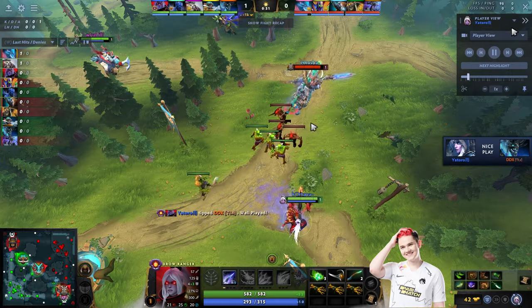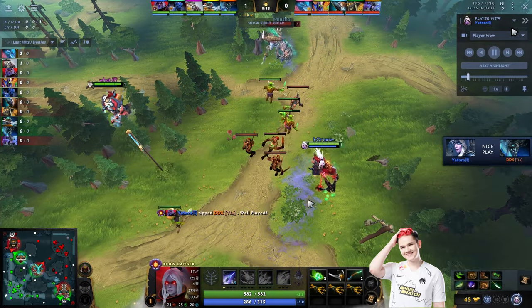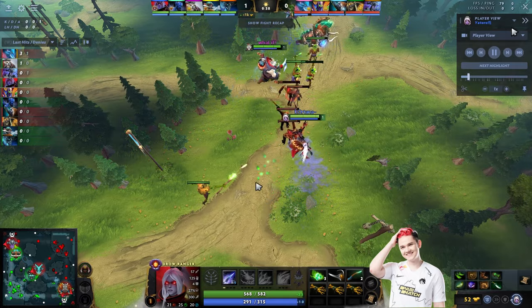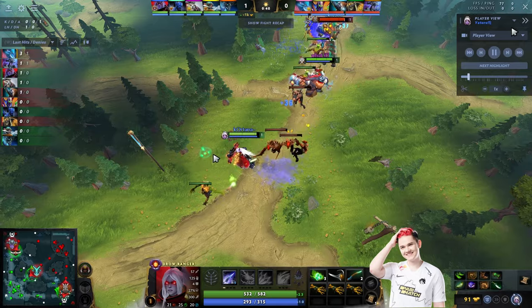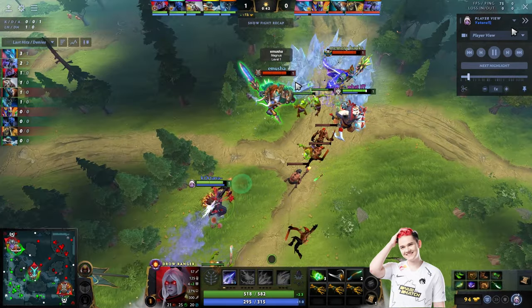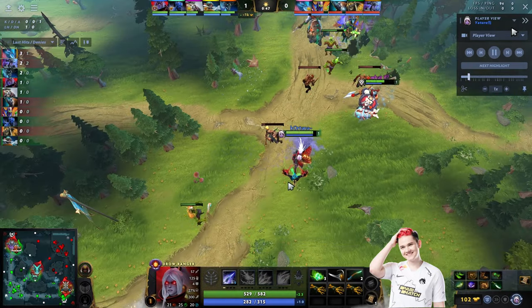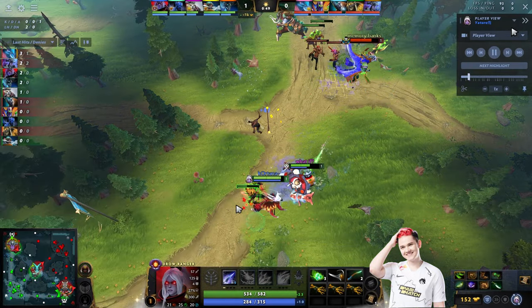Yatharo takes the first point in Frost Arrow, which allows him to hit Magnus in the lane without drawing aggro from the creeps. You can see how he is attacking the creeps again and again to last hit — this is just to balance the creep out. He does this so he doesn't miss CS while he's trying to harass Magnus. When there's nothing to last hit, he hits Magnus to harass him.